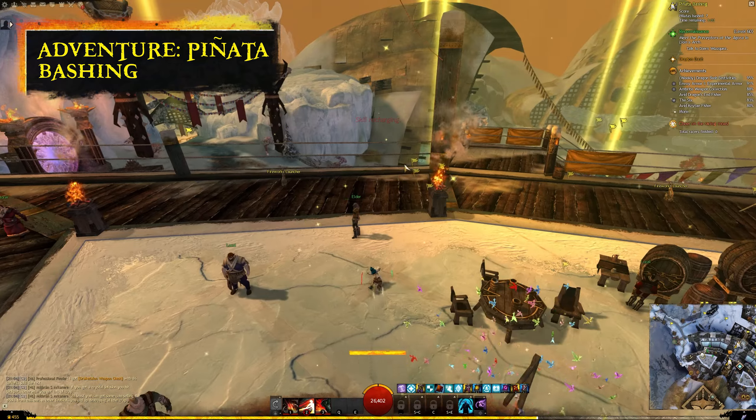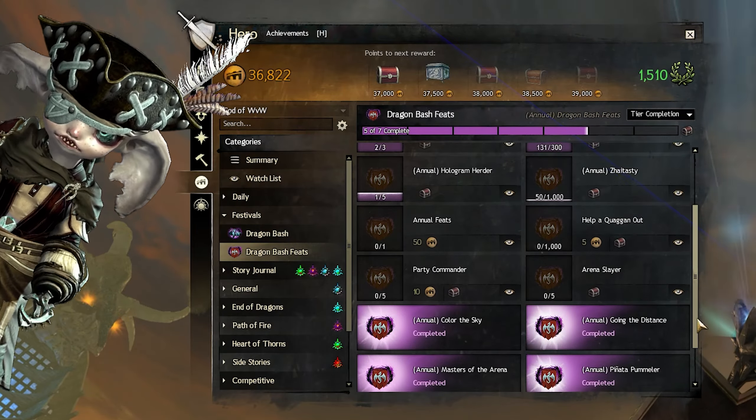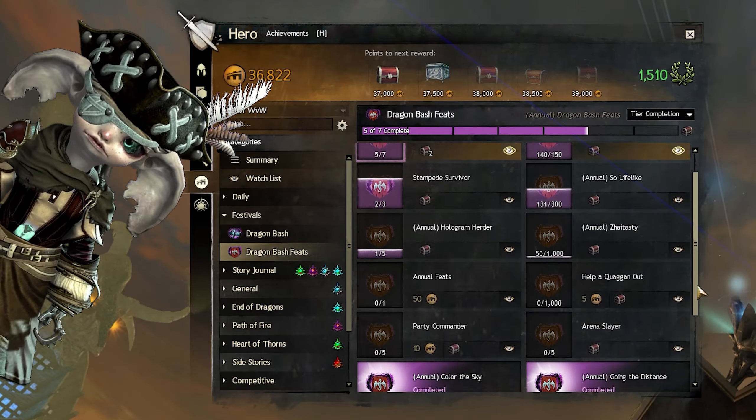Like all other Guild Wars 2 festivals, Dragon Bash is full of activities that you can throw yourself at to get a bunch of cool rewards, most of which you can only get during the festival. Not only can you bash pinatas, but you can also defeat holograms of various notorious enemies you might have seen across Tyria.